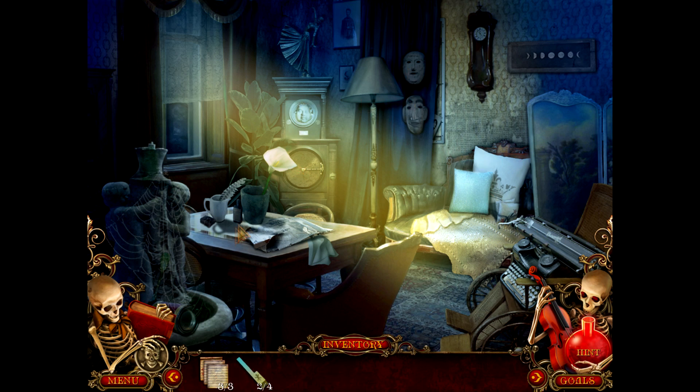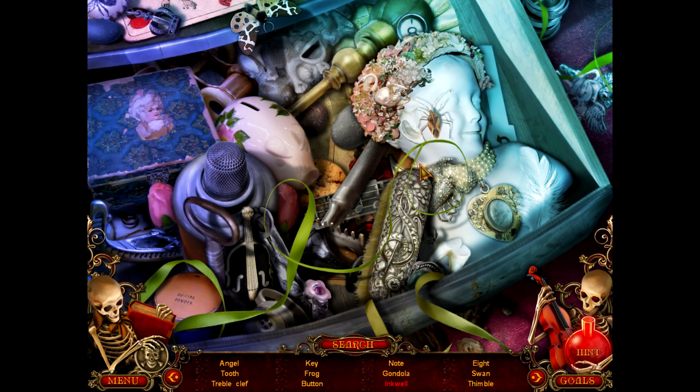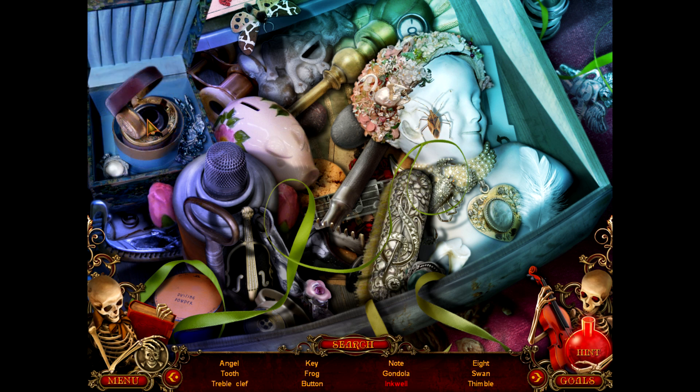What do we have? We have two keys, we have the sheet music. Oh! Now we can do something here. So... Angel Tooth Trouble... okay. Hmm... H1... what's a thimble? Angel Tooth... that looks like an angel! It actually looks a little like an angel. What's that? An inkwell.